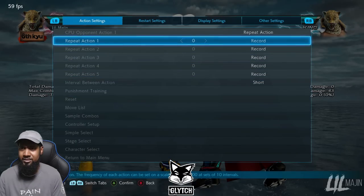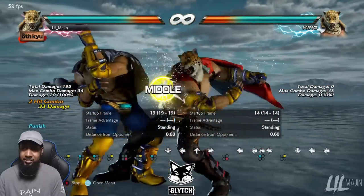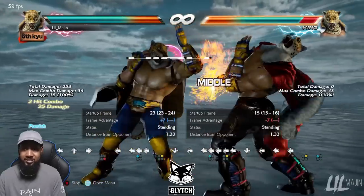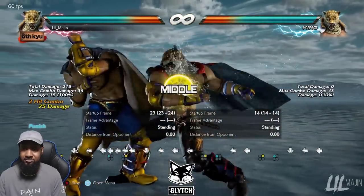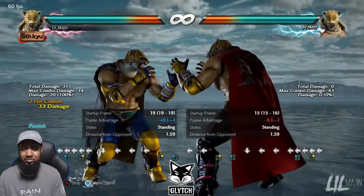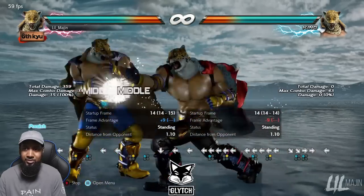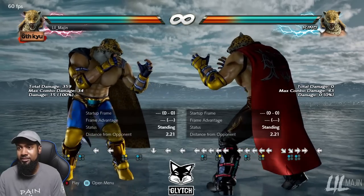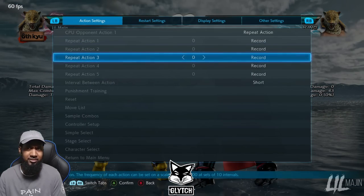For negative 12, he has back 2-1 — plus 5 — and 33 damage. You can still opt to use 2-1 for better frames. At plus 5, a lot of characters can sidestep down 4-1, down 4-2, or even jabs — like Zafina. But yeah, high damage at 33 is pretty good.